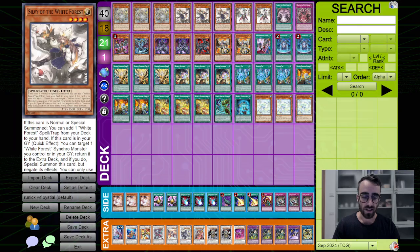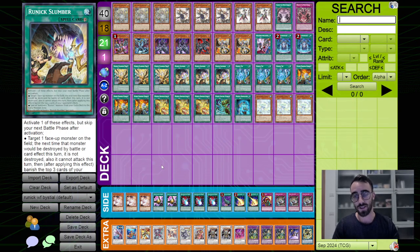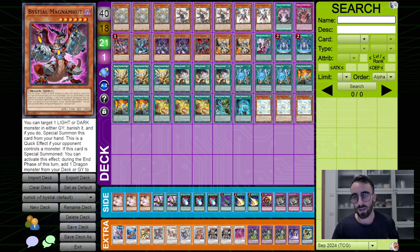What's up everybody, welcome back to the channel. I'm Donax, and apparently I became a Runic Andy. Today I have Runic Bestial White Forest. I think this deck is built to beat the Yubel deck.